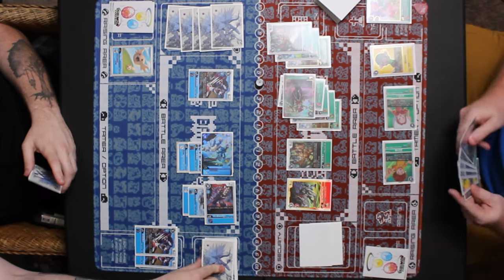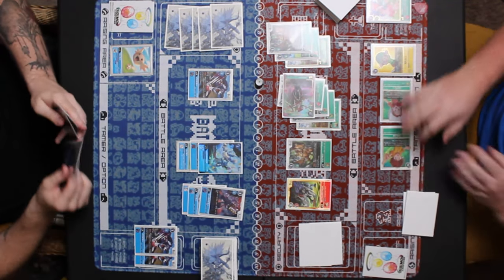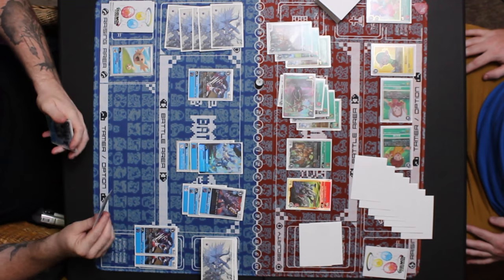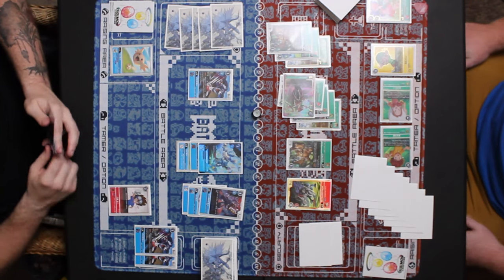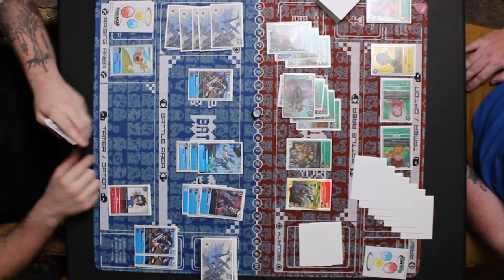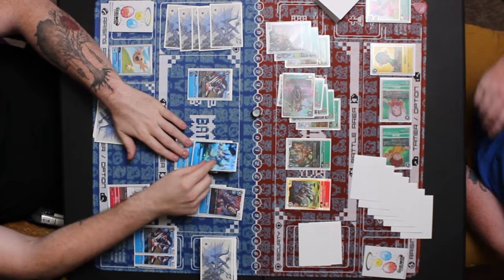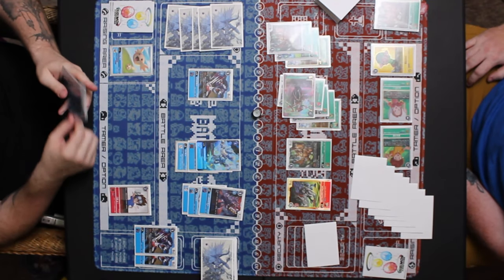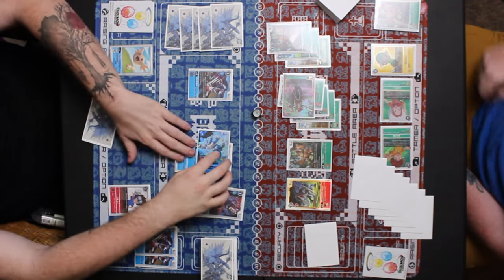Blue makes WereGarurumon and Vigrdramon active — not looking great for blue at the moment with two blockers, Rosemon, and Metal Greymon on green's side. A starter deck Tai hits the field giving all Digimon plus 1000 DP during his turn. Now Vigrdramon can attack over blockers without crashing, and his effect makes him active when he attacks. He attacks into Woodmon, hits security, and is made active again — then Rosemon's effect activates moving Vigrdramon back to rested.